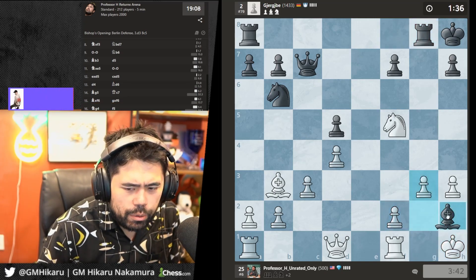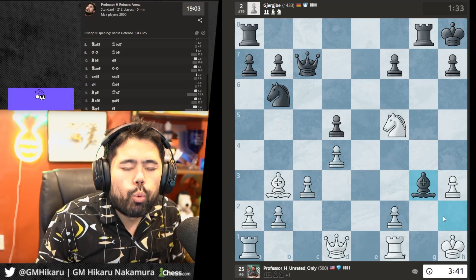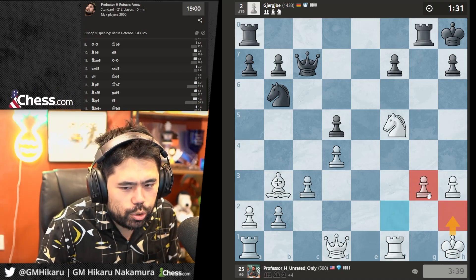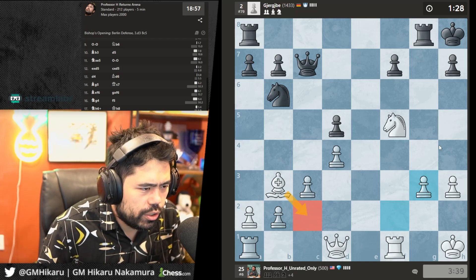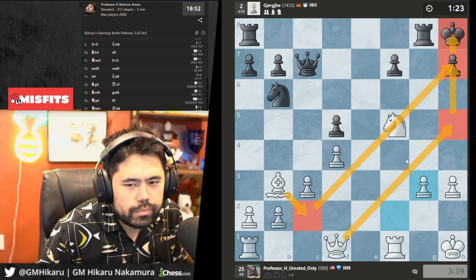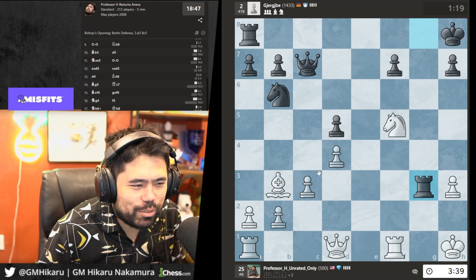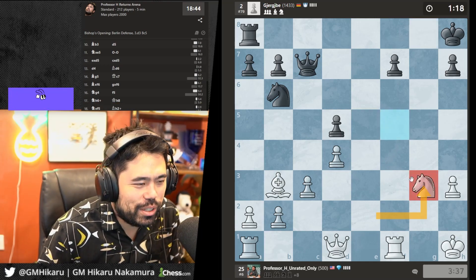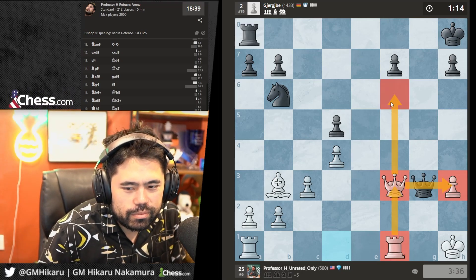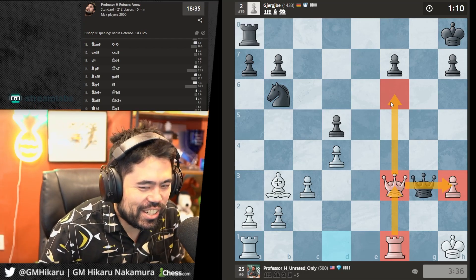Let's go g3 — my opponent pulled a Robert James Fischer — he takes, I just take back because he trapped his bishop in the corner. So now I'm up a piece. I want to go Qh5 and attack on the kingside. Let's just take and go Qd3, trade the queens, guard the pawn — should be pretty straightforward.